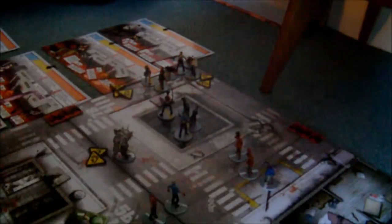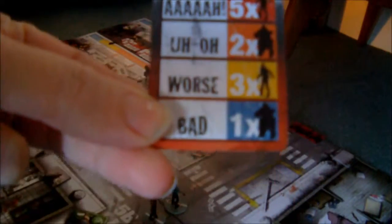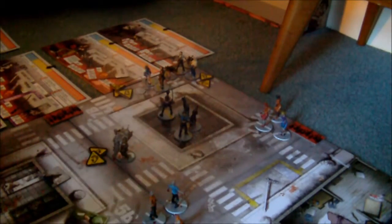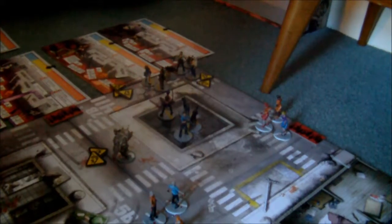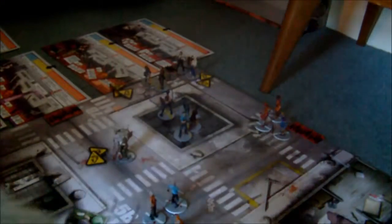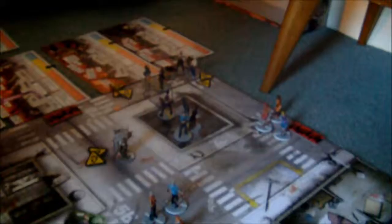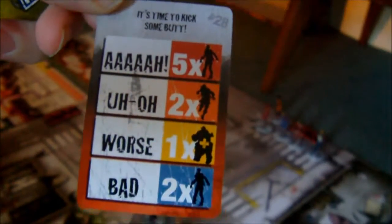Now it's the zombie's turn again. The Abomination comes towards them, the other zombies come towards them, and there's more noise back the other way. First spawn point is three walkers — we need to reshuffle as we're running out of cards. Second spawn — two more walkers. Third spawn — two more walkers. Fourth and final spawn — there is no other Abomination, so the existing Abomination gets a free move.